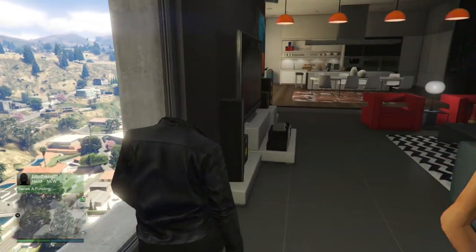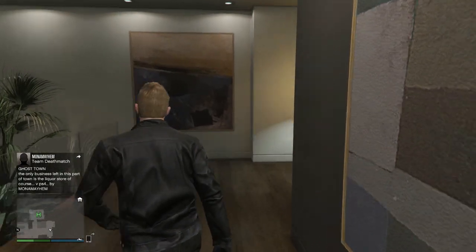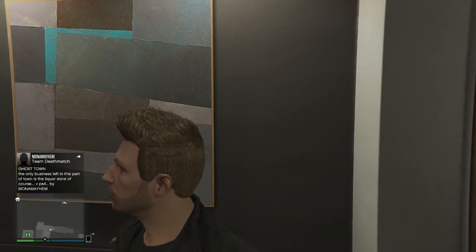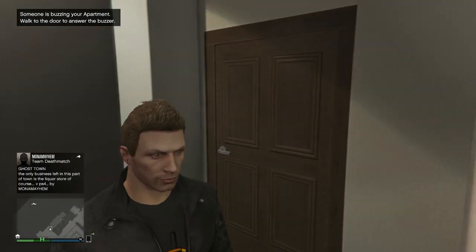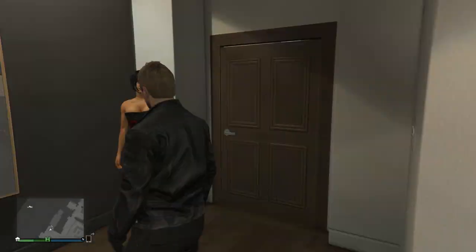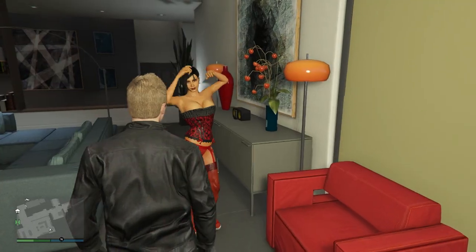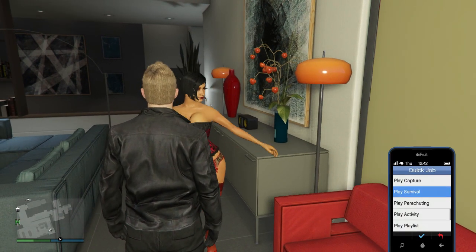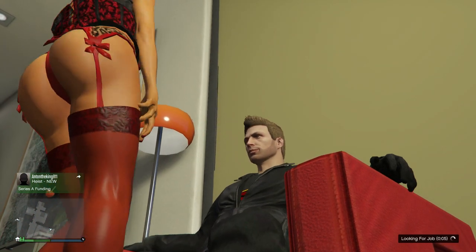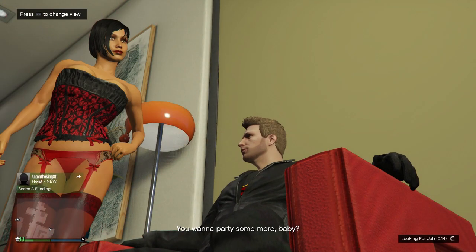The next glitch is how to have no head — my character is completely invisible from the neck up, walking around headless. To do this, invite a stripper to your apartment. If you don't know how, go to the strip club, fill up the like meter on any stripper, and they'll give you their contact number. Once you've invited a stripper to your apartment, give it a few seconds and she'll walk to a chair and start dancing. Then bring up your phone, go to quick job, and select play random. As soon as you select play random, start button-bashing right on the d-pad to accept the dance.